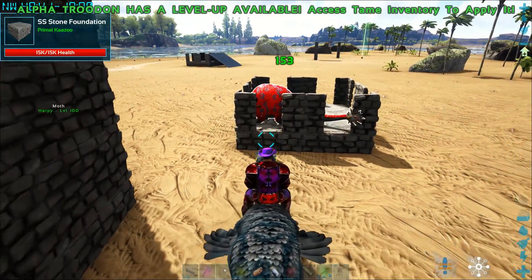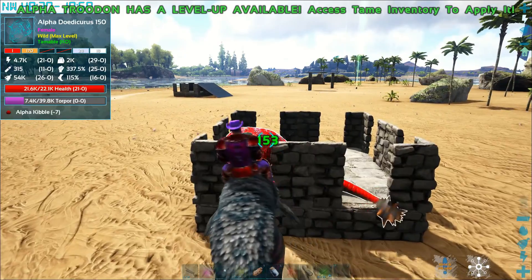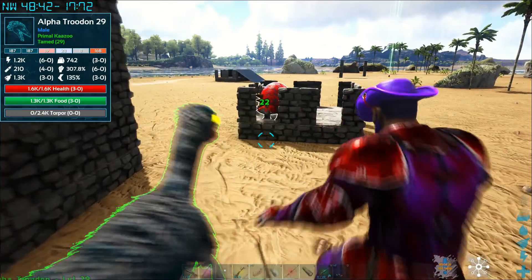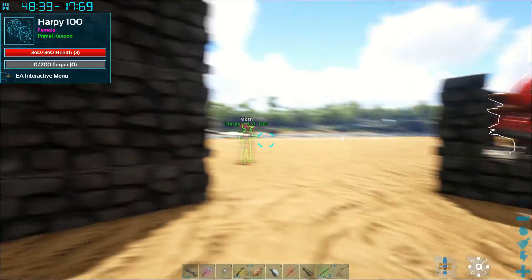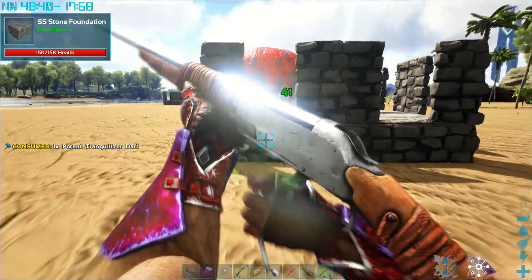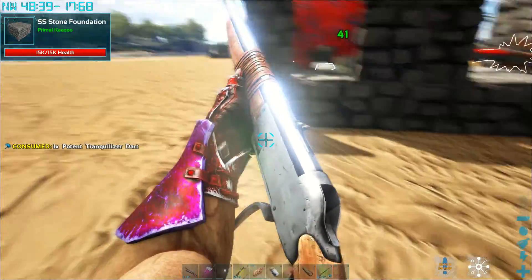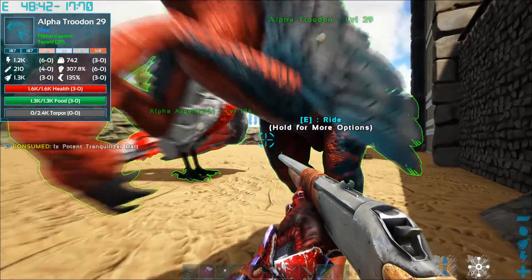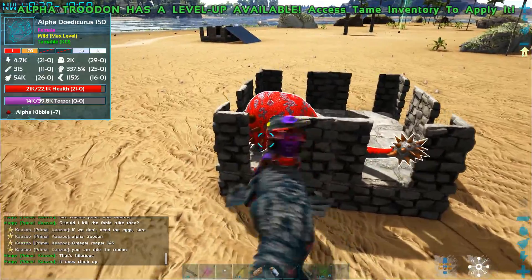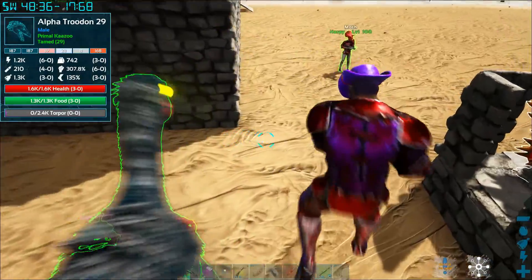It's getting hit — I thought it was me — that's my partner shooting it with tranks. My bites are hurting it a little bit but it's not tranking it at all. The torpor it's got is from her shooting it, not from the Troodon. The Troodon didn't do anything to it, so we'll just knock this out the normal way. I was really hoping this would torp it but it ain't doing it at all — it's doing nothing. So what's the point of having this alpha Troodon if it don't do anything but bite?